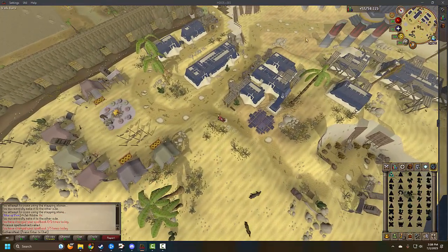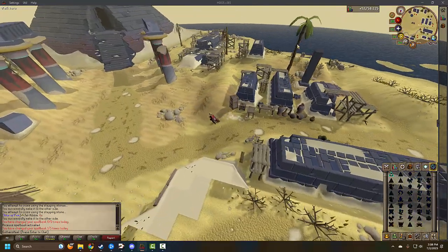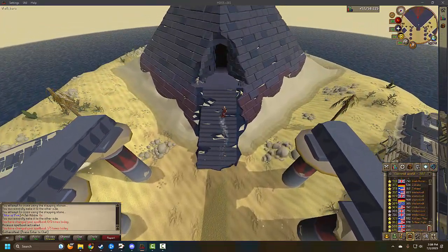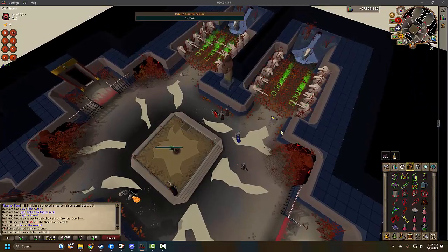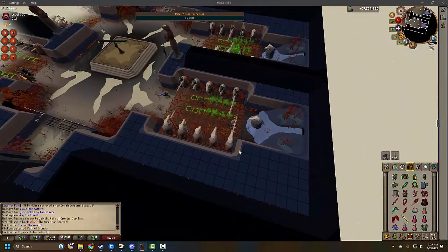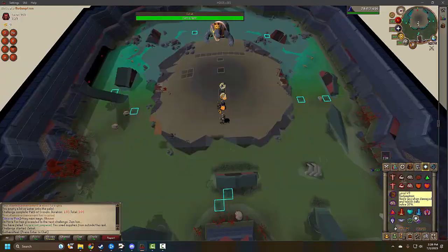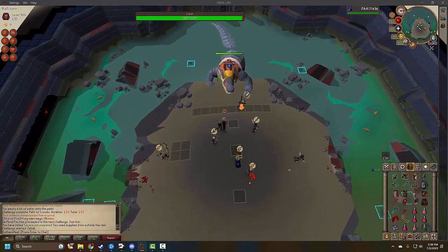I'm doing Tombs of Amascut on HDOS, which I wouldn't recommend after doing it. Right now I'd just stick with basics - scaling, maybe some Forestry. But I decided to join a TOA mass with a random group. This was my first encounter with Poa - there's this really annoying sound I don't even remember from when it came out. I had to mute that.